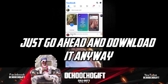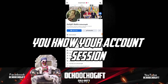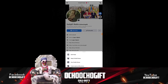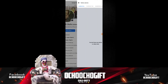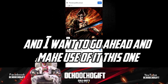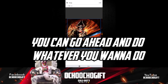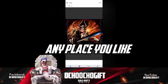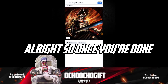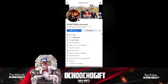Once you have Facebook open, go to your account section and select 'change profile picture.' I have a picture downloaded online that I want to use. You can crop it or position it however you like, but I'm happy with how it looks as is.